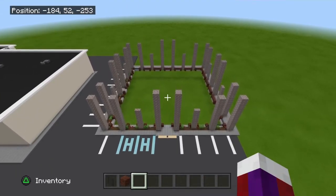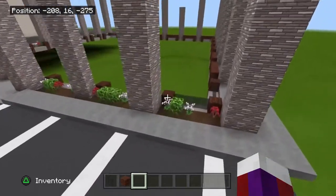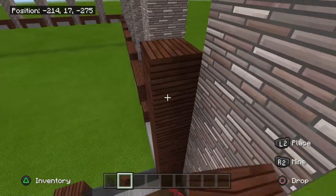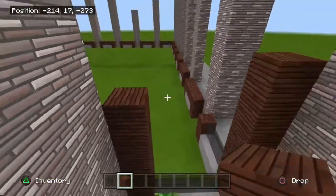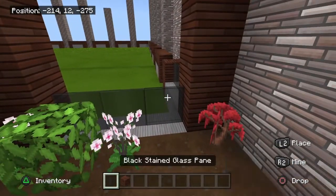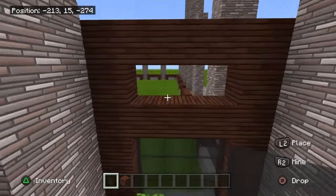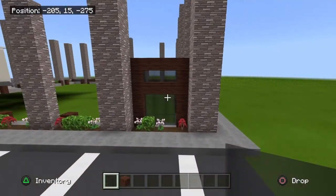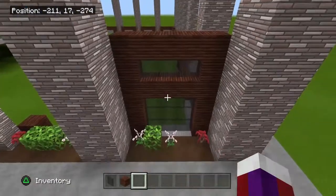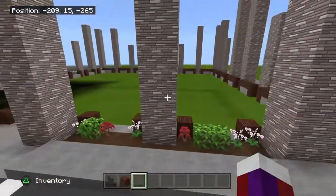Once you have all your pillars up all the way around, let's do the windows across this side. Right over here where we first started, add one, two, three, four, five blocks up. This will come up the same, come on across, come down a block here, come across like that. Place the glass, fill this in — the bottom part will be a three by three with glass. Do this all the way wherever you're going to have windows.